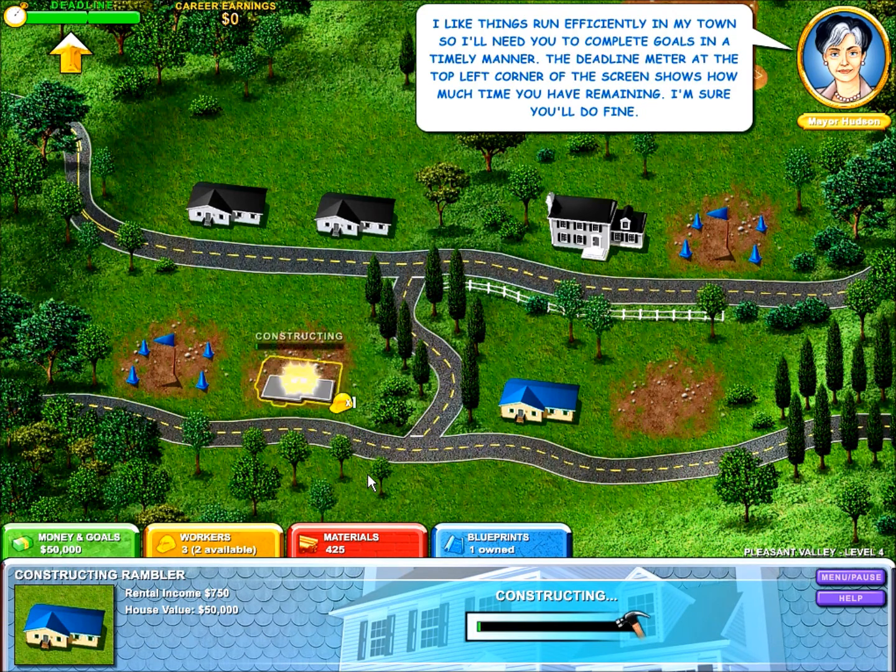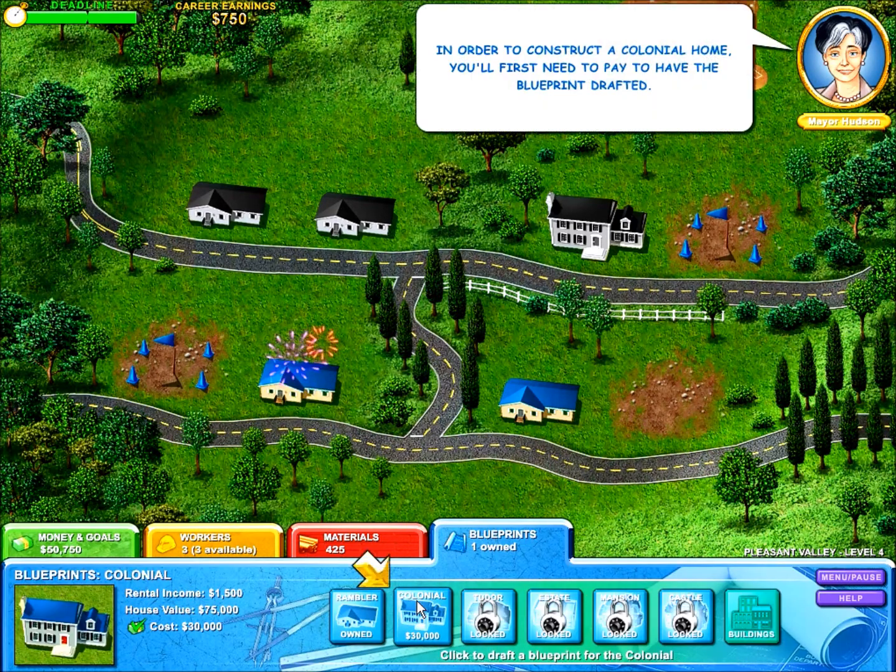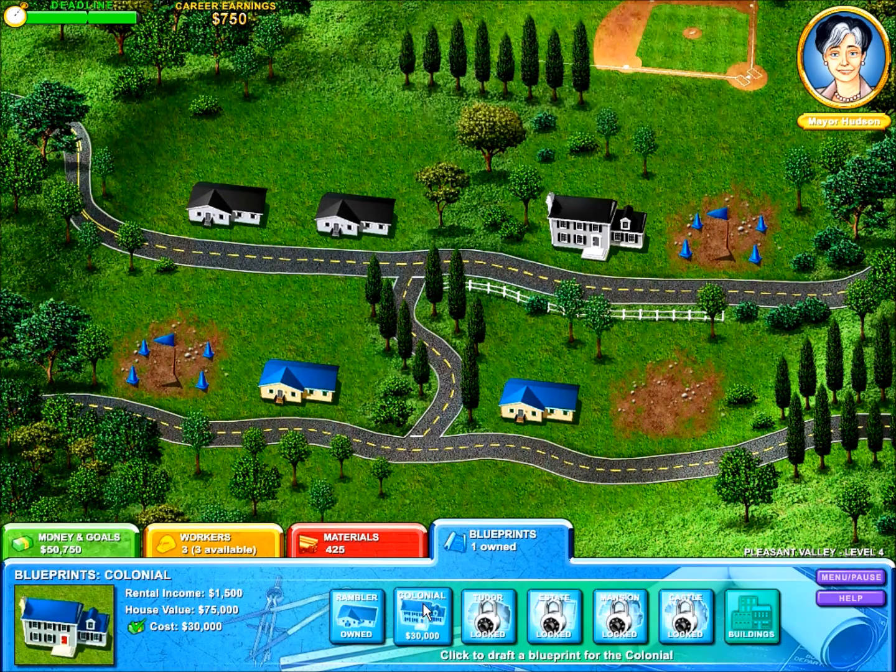I like things to run efficiently in my town. So here's the deadline. We better get going. Before you can construct a new house, we need the blueprint. How much does it cost? 30,000. How much money do we have? 50,000. Do it, get it.